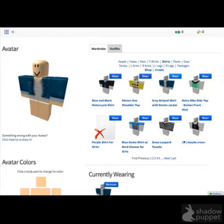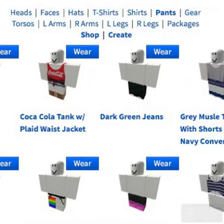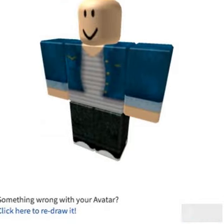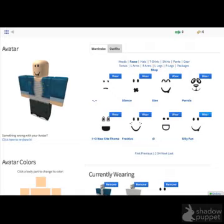Then you need to put it on and you will look like this. When you put it on you need to go to your pants. These dark green jeans — you can get those for dark green. It costs one tick. Put those on and you should look like that.